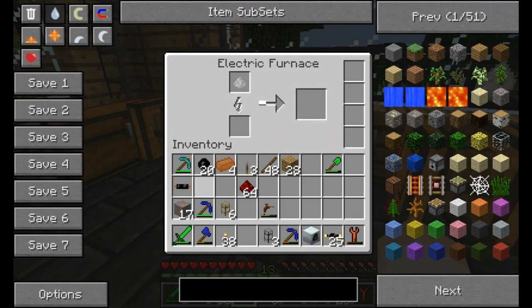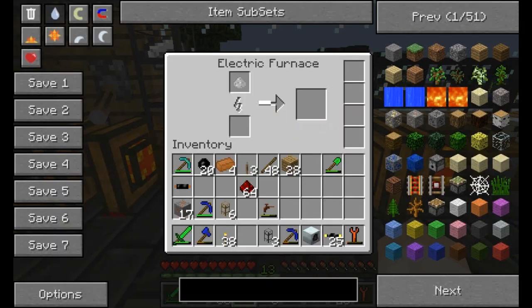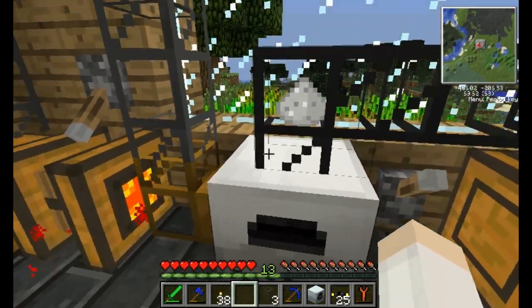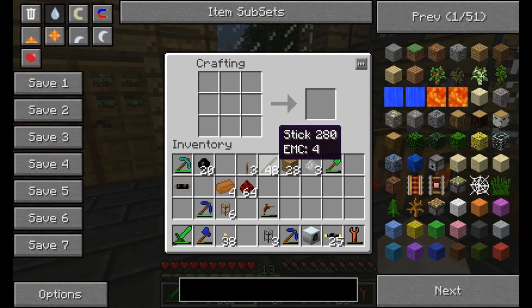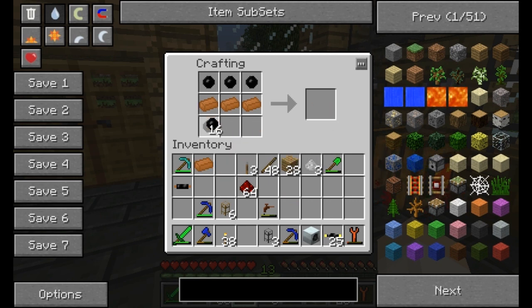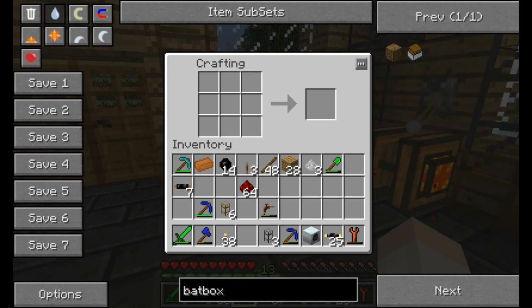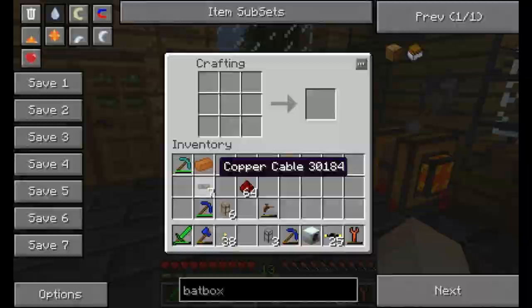I'm just gonna smelt the copper ore. Oh, darn it, this is not good. I did not think ahead. That's not what we want to smelt at all - we can't smelt a copper bar. What we're gonna need is a couple more copper wires. That should do for now. Oh, we need to set up another bat box - because I'm a dumb, dumb, dumb. Yeah, that just takes a bunch of copper wire.